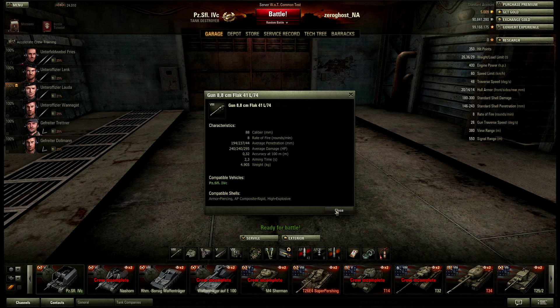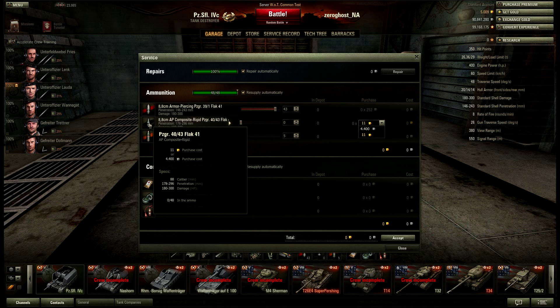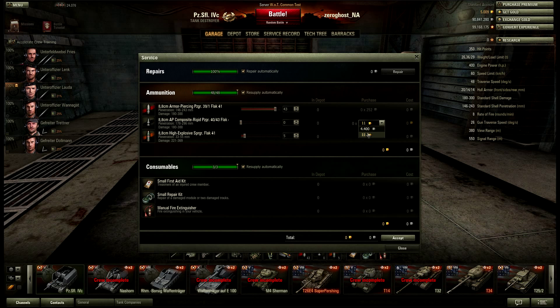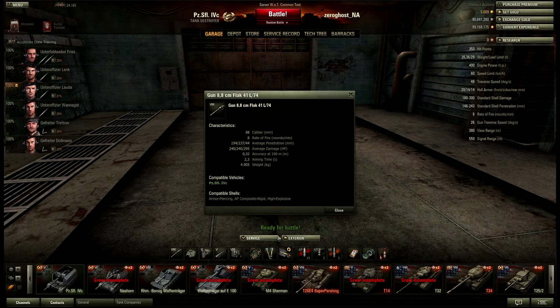Let's take a look at the shell cost. Shells are pretty dirt cheap... actually they're pretty expensive. 11 gold or 4400 silver credits is pretty steep. And let's take a quick look at what they do — you do get pretty insane penetration for the same damage. So you really can't complain about that, but they're pretty heavily priced.